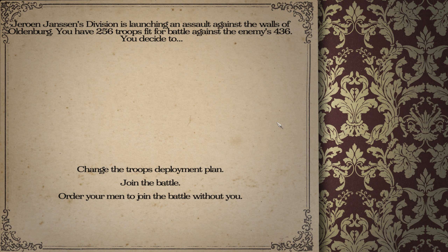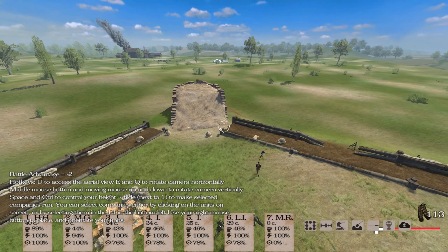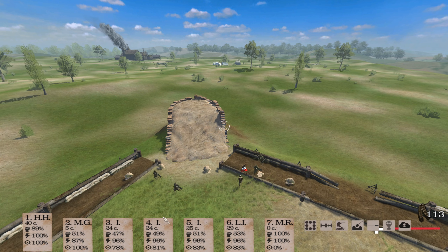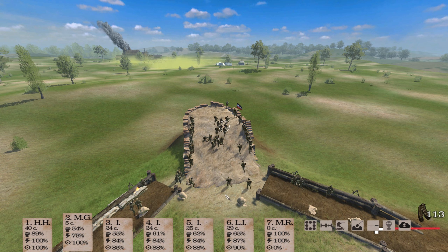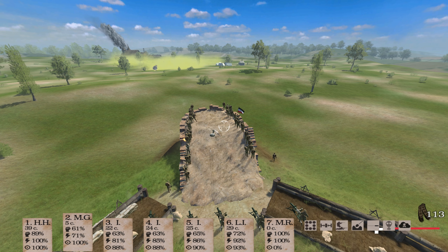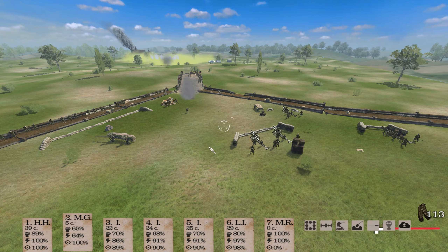Against their 436, this siege has a high probability of crashing — I don't know how this is gonna work out. We'll try anyway, so let's join the battle. First things first: tell the cannons to fire gas, and then I want my machine gunners as far up here as possible, ready to pour down machine gun fire on the enemy.